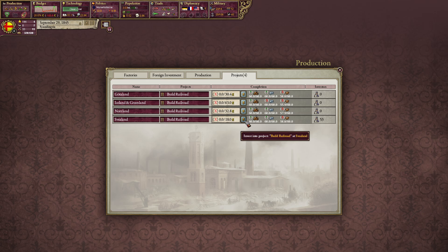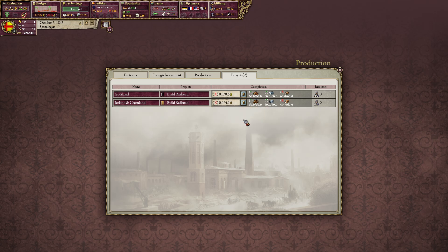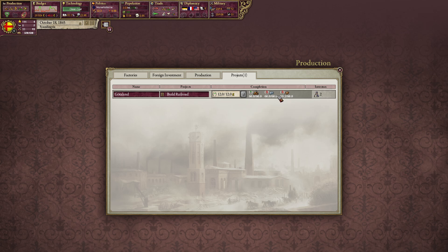We are getting some capitalists — we should maybe focus on capitalists in Svealand. We have 15% morale. We make our own steel, so we don't have to buy it, which means we can very quickly build these railroads. And soon we build our own cement as well, plus we have a lot of timber.